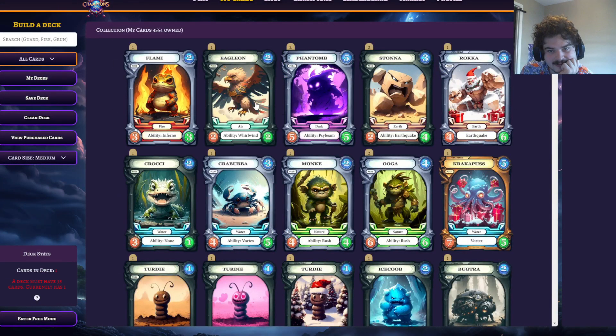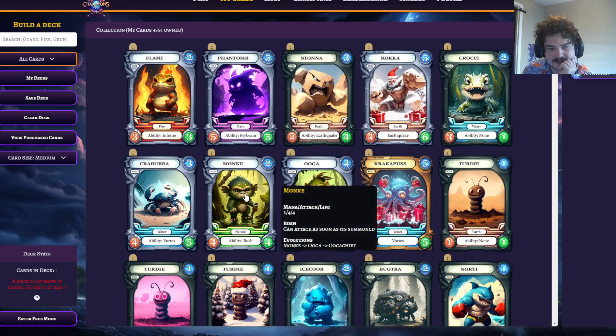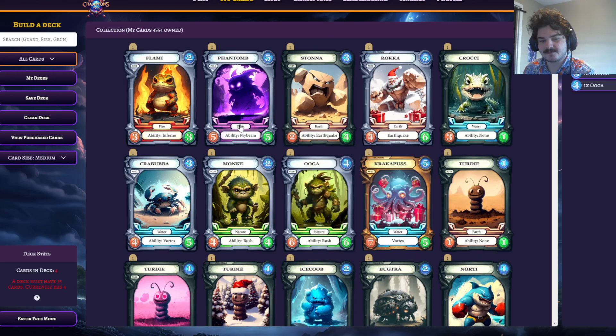Let's go here. They get one Flamey, they get one Eaglion, they get one Sona, they get one Uga, they do not get a Monkey, unfortunately.